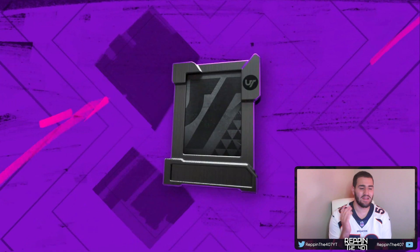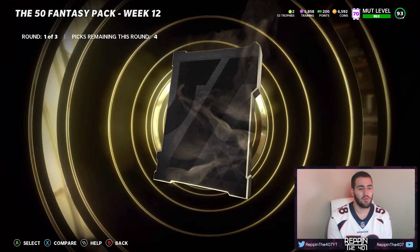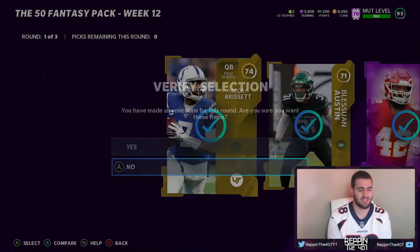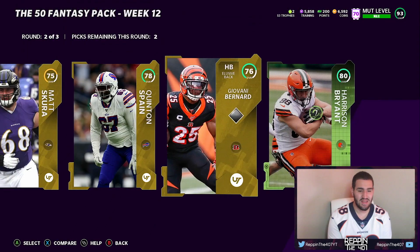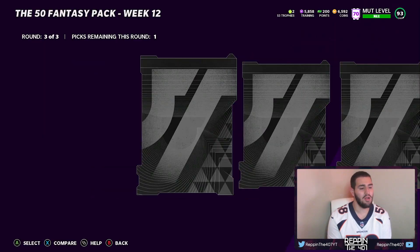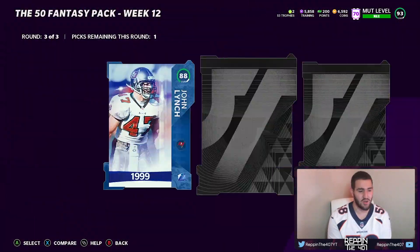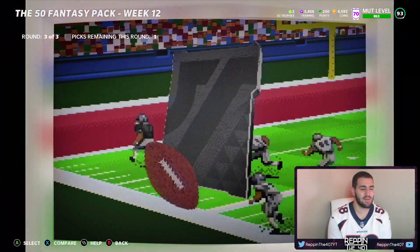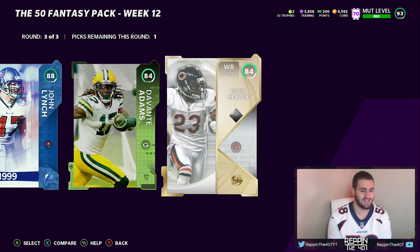Two more fantasy packs and then we get into the toppers. Round number one starting off with a gold, but nothing crazy. I did see a power up — it's an Anthony Sherman, not what we're looking for. Round number two — any elites? We do get an elite but it's not a high elite at all. Round number three, we are going to get Lights. Is it a full legend? No, it's not. 88 John Lynch. Team of the Week right here — 84 Devonta Adams. Our 50 player is going to be an 84 Devin Hester. Of course it is.